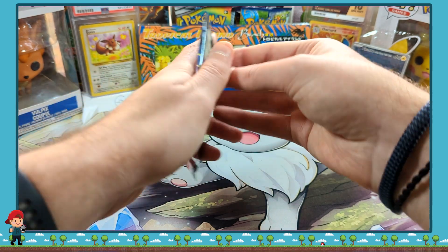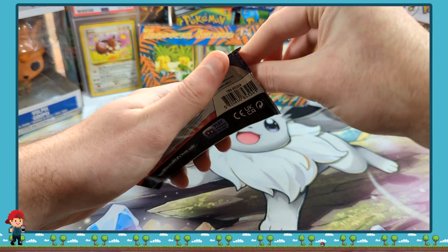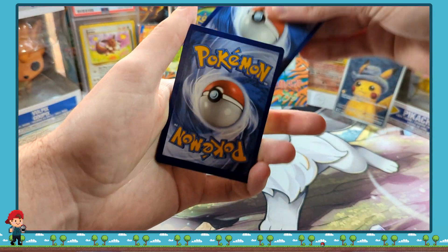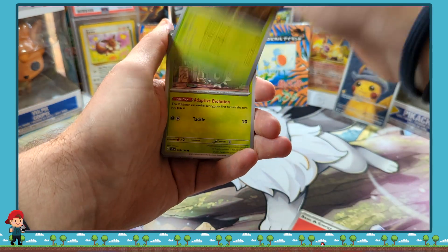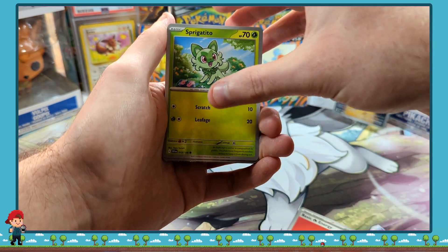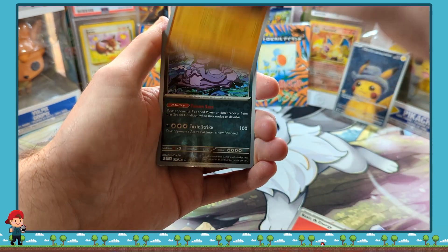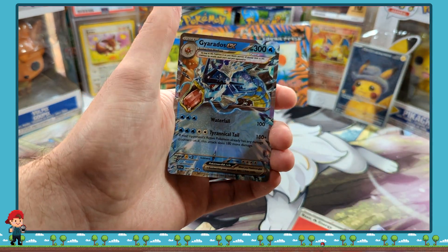Into the last pack. Code card. One from the back. And we have... Go Goat, Scatterbug, Shuppet, a Spigureta, Arvin, Cacturne, Massagoza, a Reverse Holo Medit, Muck. Oh! And a Gyarados EX.